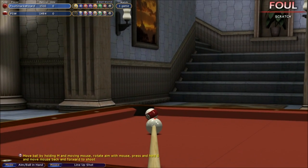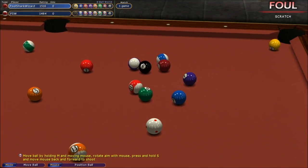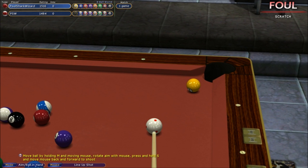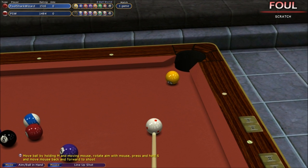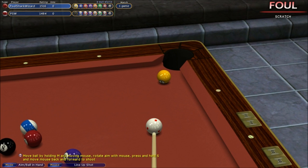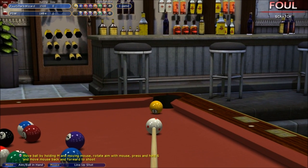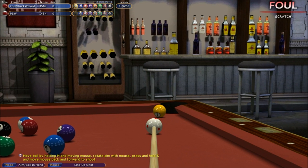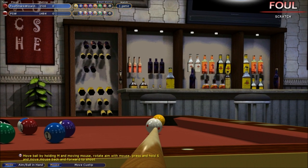And there we go — we scratch, just like I said. But because I'm playing against myself, I hold M and now I'm the other player. In the top left corner, the player name that's slightly brighter is the active one. Right now Pool Shark Wizard is up, shooting at solids — you can see the solid ball indicator in the top left corner. Now I'll show you more about my English technique.